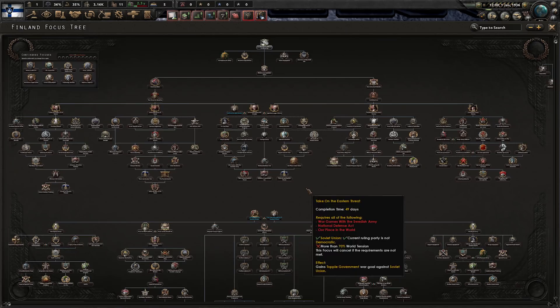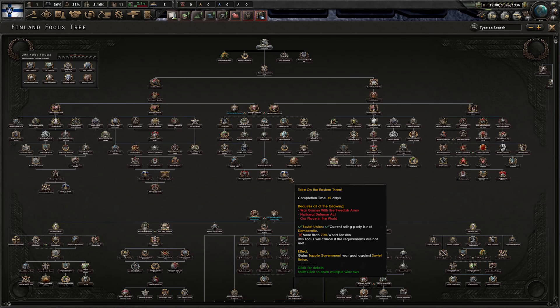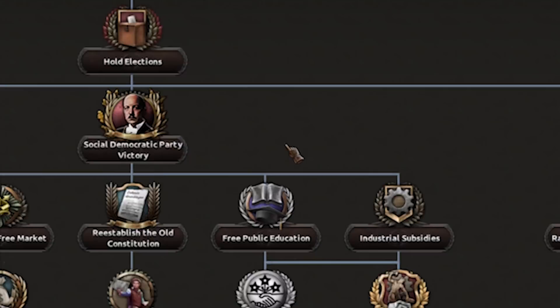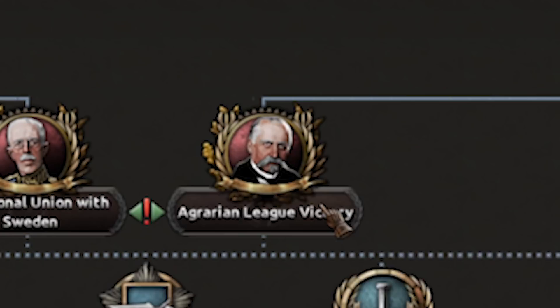They're definitely an interesting player, and today we play a mod that completely overhauls their focus tree, which I guess they don't have. I don't know if they're getting one in the new update. This does give Finland a very interesting focus tree — there's a communist option, a social democratic party option, and if you don't even want to go that far, you can do the agrarian league.